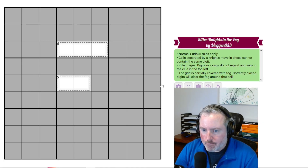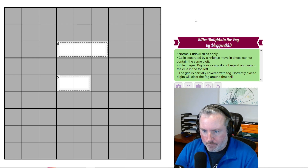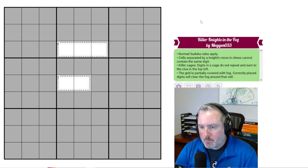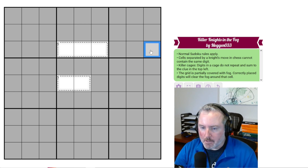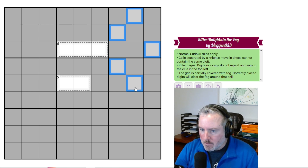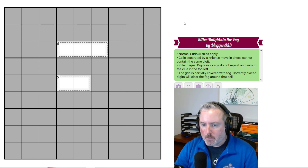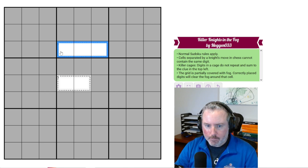Let's get into these rules. So we've got normal Sudoku rules apply — every row, column, and 3x3 box contains the digits 1 through 9 once each. Cells separated by a knight's move in chess cannot contain the same digit. Killer cages: digits in a cage do not repeat, and sum to the clue in the top left. So these two equal 5, these two equal 6.